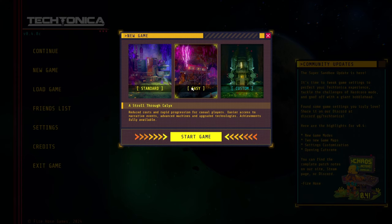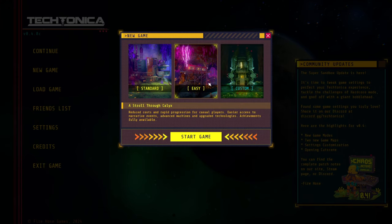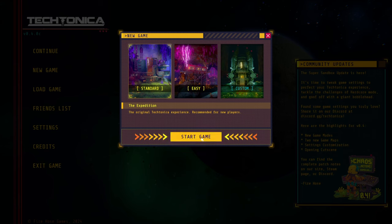Standard, easy, custom — no, we're not going to do custom. Easy is reduced cost and rapid progress for casual play, easier access to narrative events, advanced machines and upgrade technology, achievements fully available. I think we need to start with the expedition — the origin, Technonica experience. Recommended for new players. Alright, let's start with this one.